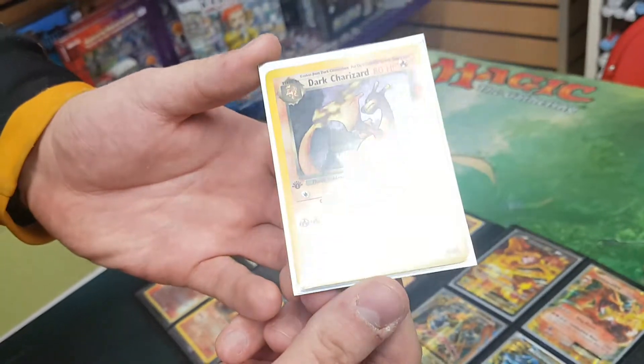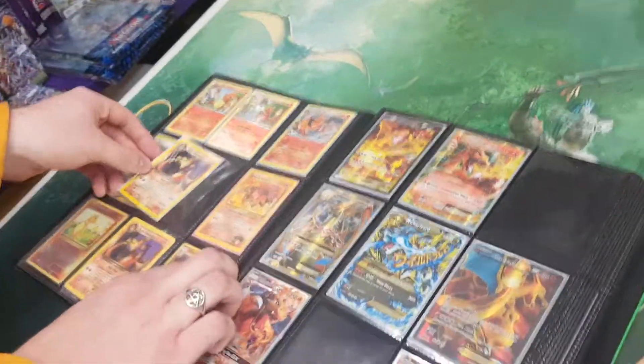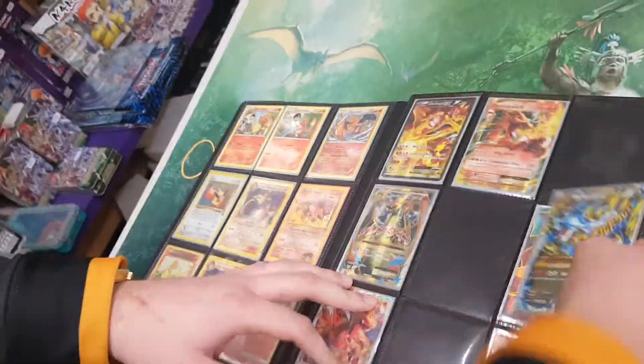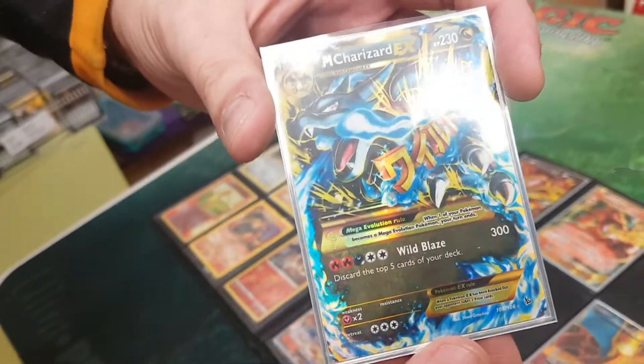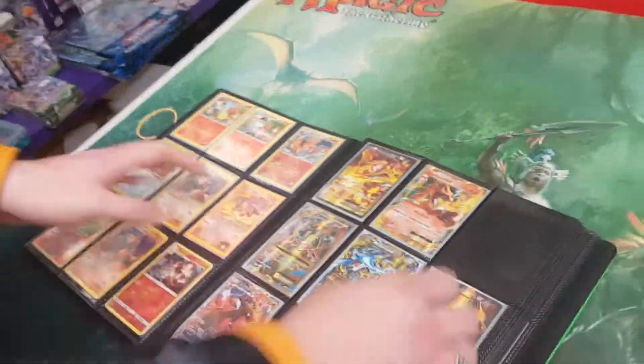I had quite a few Team Rocket cards. When I was young, I was quite poor, so what my mum did — when I started liking Yu-Gi-Oh! — she sold all of my Pokemon cards to get Yu-Gi-Oh! Then I realised how much they were all worth years later, and it's irritated me to this day. Probably why I buy Evolution so much — these are reprints, they're not worth the same amount of money, but they look the same.